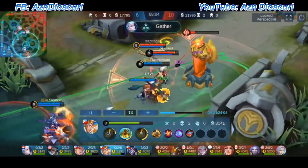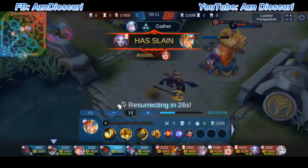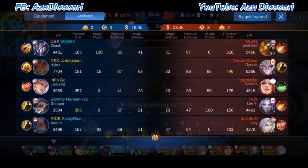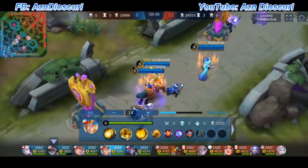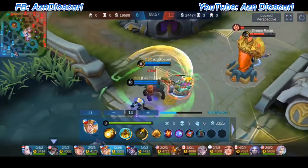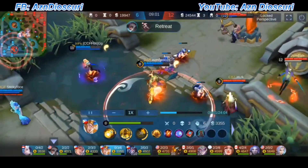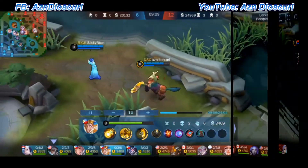Right now I've already built the roaming item — the encourage mask. Like I said in the previous video, either go all in or sell it and get rid of it. I like the encourage mask because when it's active I can boost my teammates and myself. The item I'm trying to build ASAP is the Clock of Destiny, so I can get that HP I need. The mana that comes with it also adds to the HP.